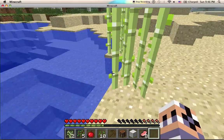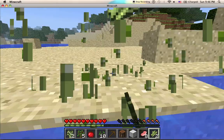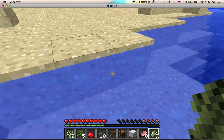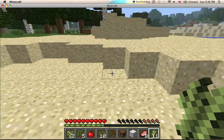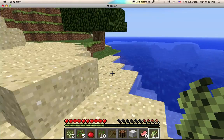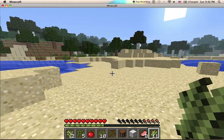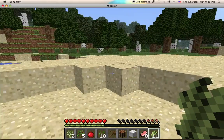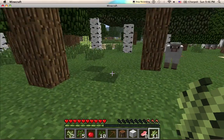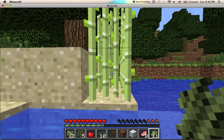This is sugar cane. You can harvest off the top and it will regrow, or break the bottom and collect them all. It is used in paper, which you can use to make maps and books. You use books to make bookcases, which boost enchanting. Enchanting has quite a bit to cover, and with Mojang changing how enchanting works, a lot of what I could say might be inaccurate within a month.